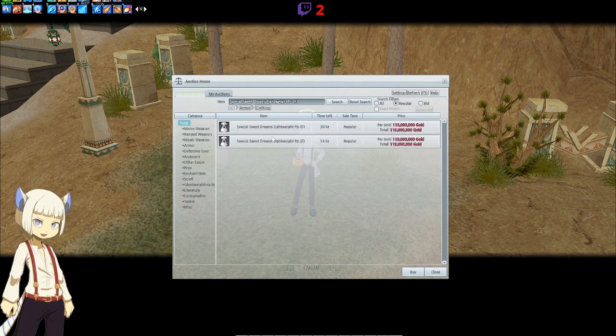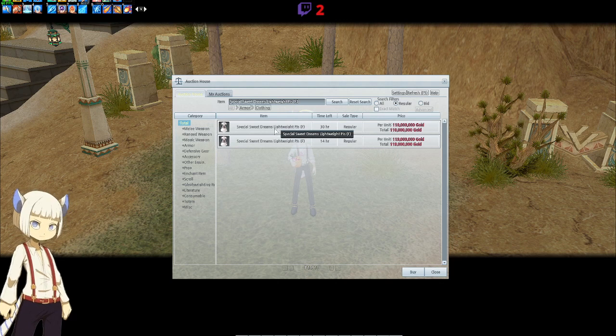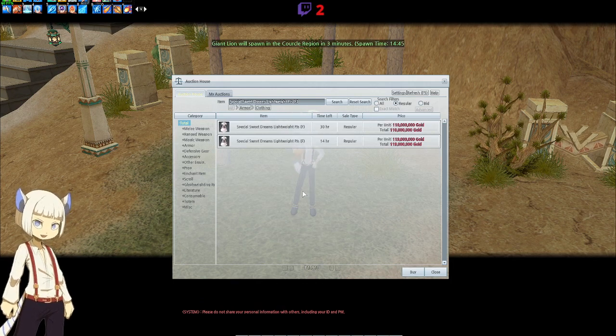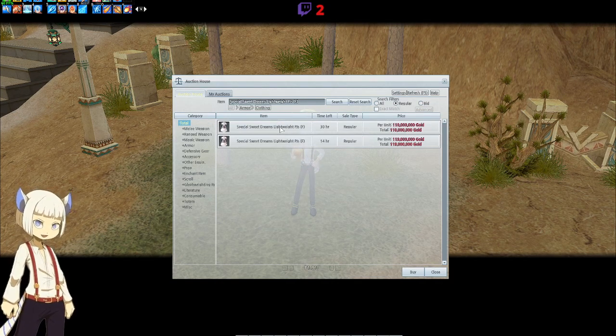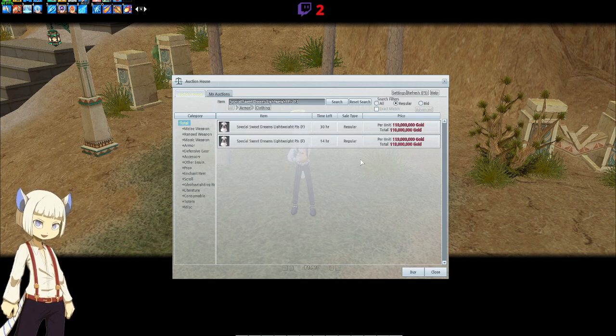Let's take a look at the female outfit. The female outfit is way overpriced — big surprise there. Female outfits are usually way more expensive than the male ones. The Special Sweet Dreams Lightweight PJs for female is going for 110 million or 119 million. That's way too much. A good price realistically would be around 50 to 60 million given how new it is. It'll probably drop down to about 80 million in the next two weeks, and then after a month or two, it'll probably drop down to 50 or 60 million.